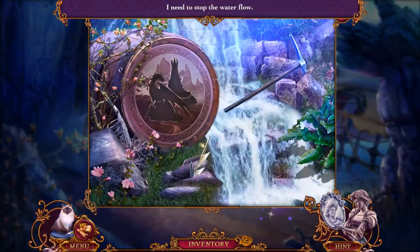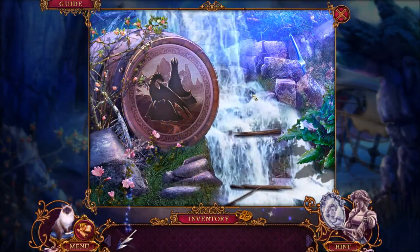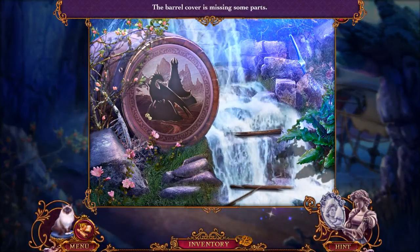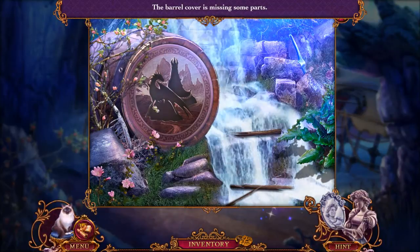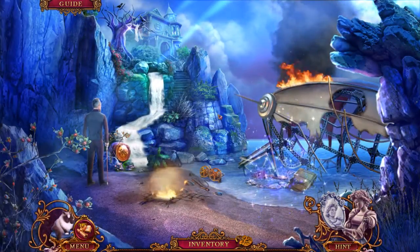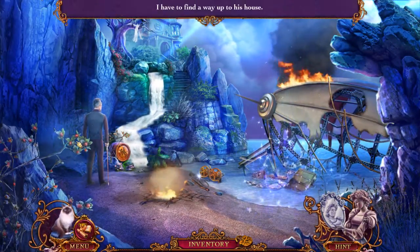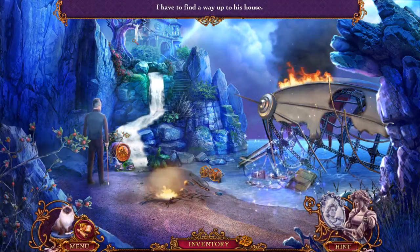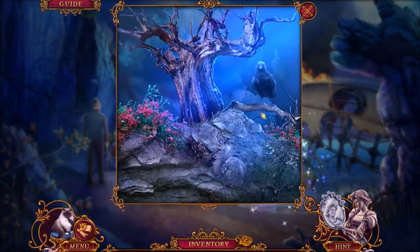I need to stop the water flow. Oh, pickaxe — no, we broke the handle on the pickaxe. The barrel cover is missing some parts. Looks like a dragon in a tower. Look at the water effect, it's gorgeous. You know, some games I just find them so visually appealing I feel like I don't want to finish the game.